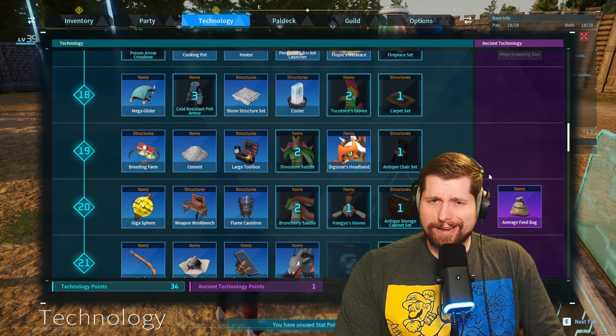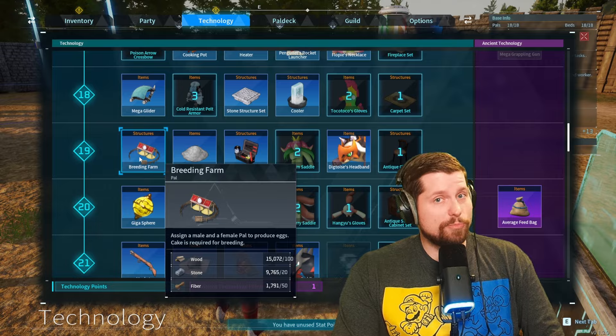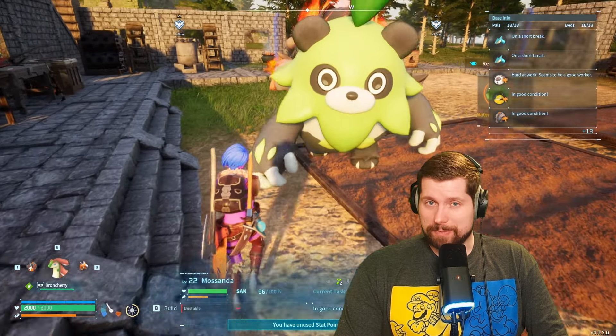In order to breed your pals you need to give them a nice hot love nest, and at level 19 you can unlock the breeding farm. That's just one piece of the puzzle — that hookup spot.